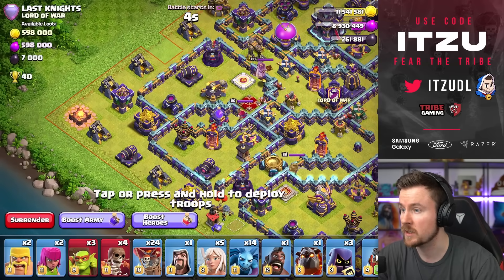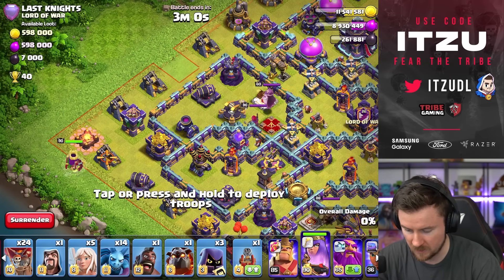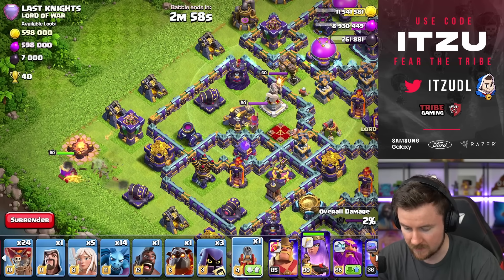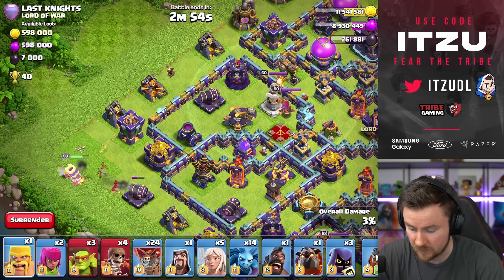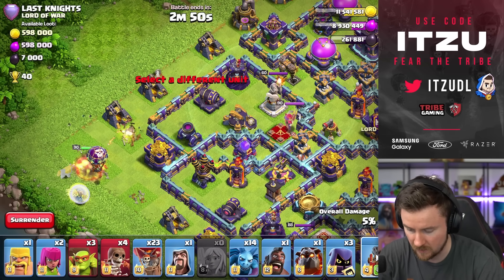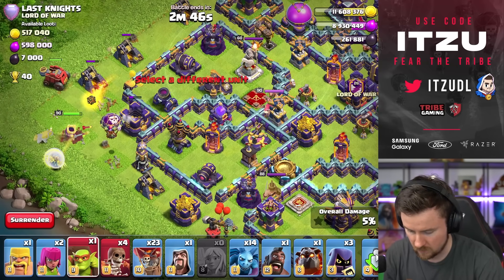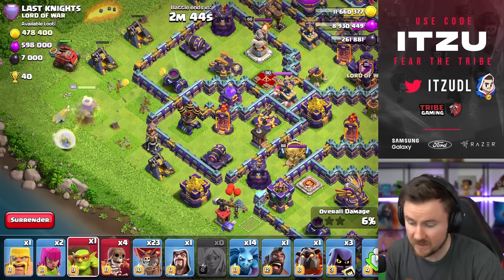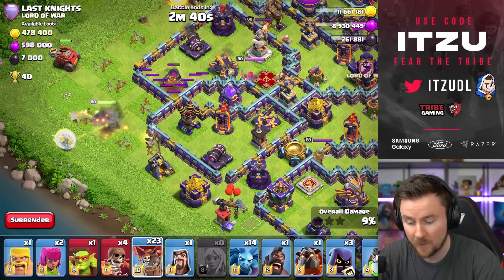I think I have something. So what we could do on this one is charge that Multi-Flinger Tower and then use the Flame Flinger to take down the Scattershot. First off, we need to double-check if there's any Tesla. No Tesla right there, which is good for us. Let's start with that Flame Flinger.